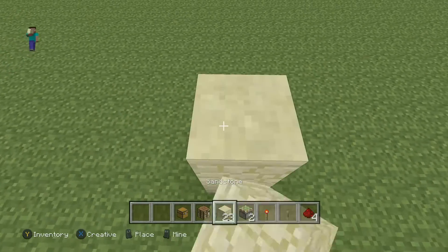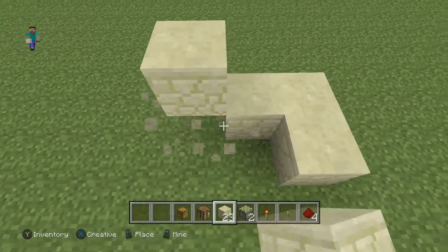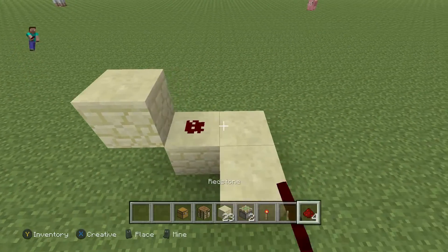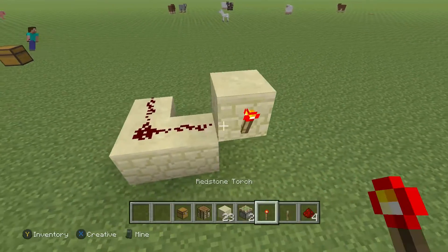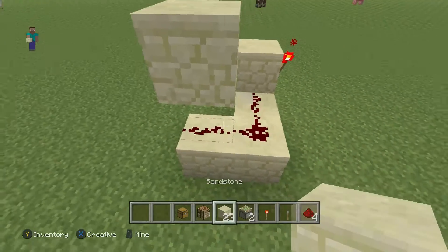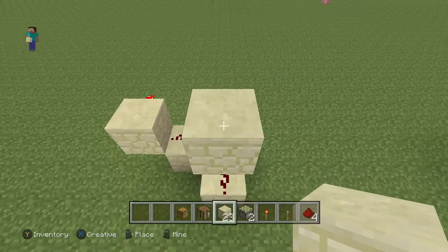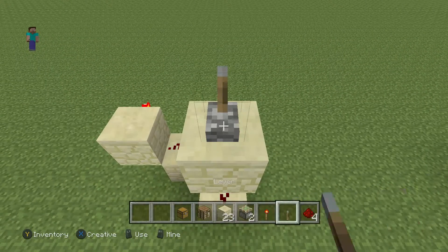So grab your block of choice. We're going to make a pattern just like this, and then go one block up, and then put redstone on the bottom three blocks. Then we're going to grab our torch and place it in the back. Next we're going to grab one block of choice, place it right above this redstone, and we're going to put our lever on top of it. Then when we flip the lever, the torch should go off and on once we keep flipping it.